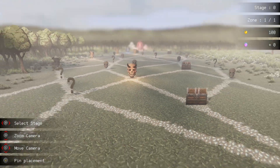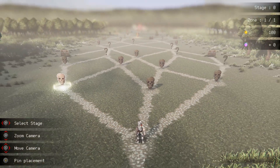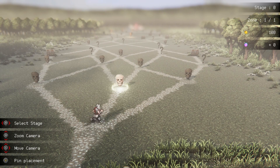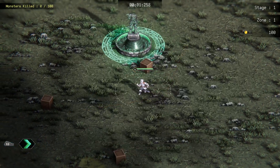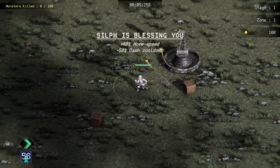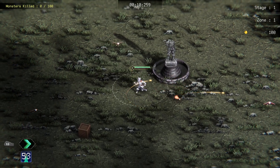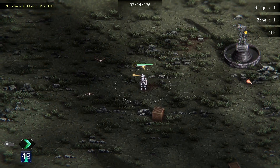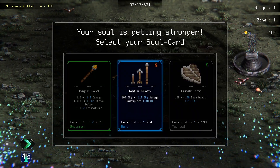So no coins. We'll start with the middle. Let's go Magic Wand — we didn't have that last time. More movement, less dash cooldown. Can I just have some enemies to kill please? Let's go Magic Wand.